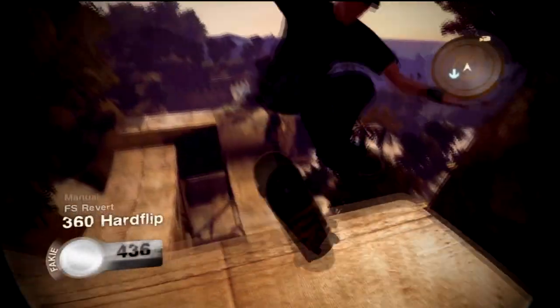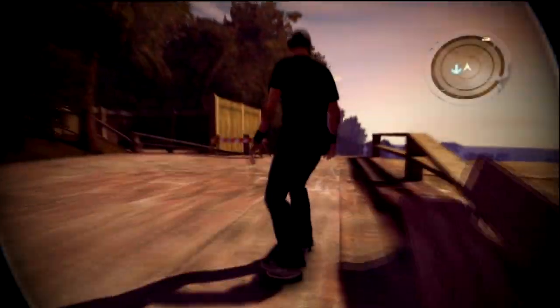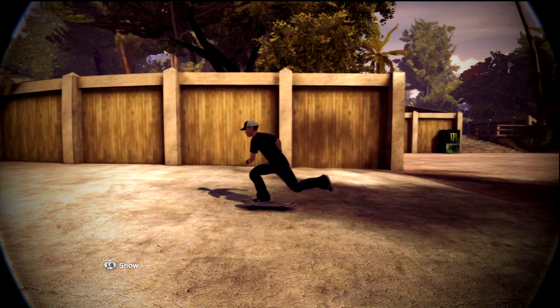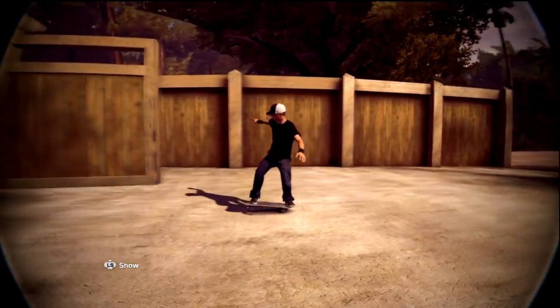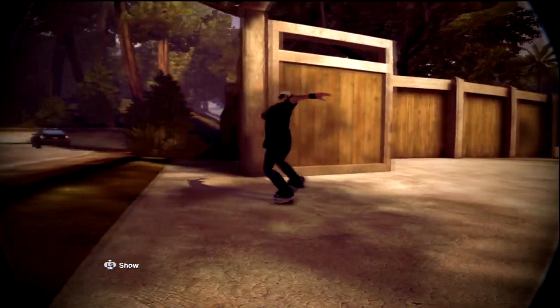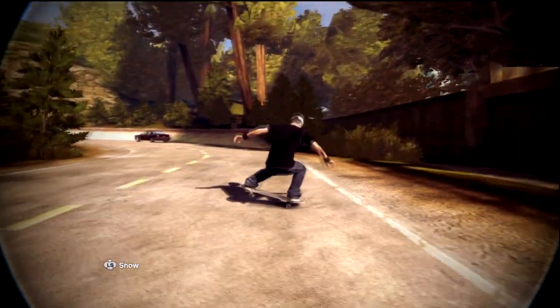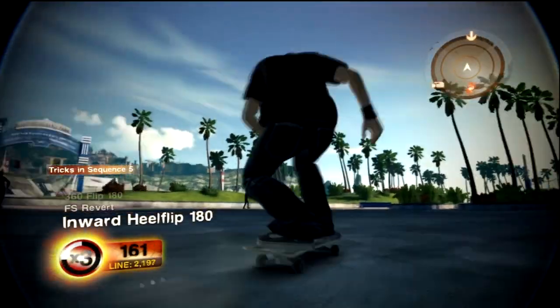Yo, what's going on guys, Gino here. Today I have an EA Skate 1 and EA Skate 2 Kush Pop glitch tutorial for you guys. I'll be doing it on both Skate 1 and Skate 2, since you can do this glitch on both games. I'll have the first couple of clips on Skate 2 and the last couple on Skate 1. The tutorial will be at the end, but I'm just gonna let you guys watch me hit it a couple of times and explain the glitch.